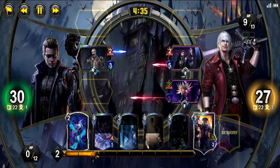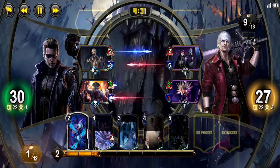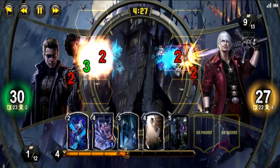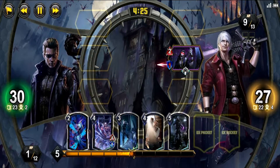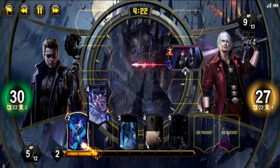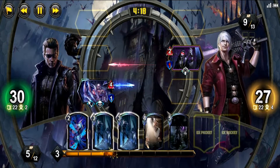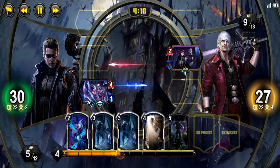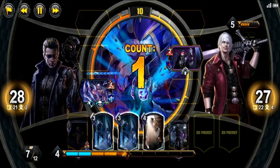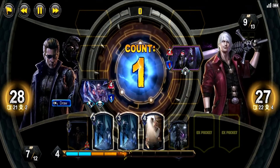Wesker matches up with almost any color. He stands firm against the odds, but finds himself in a bit of trouble against purple unless he has the perfect hand. Dante and Morgan can both counter his destruction cards with negate cards that effectively prevent him from removing their win condition cards, putting Wesker at a massive MP loss. However, green decks such as X and Chun-Li can't hold up very well against Wesker. Heal and shield cards can't stop a destroy card, and unfortunately for them, they'll have to hope you don't draw them.